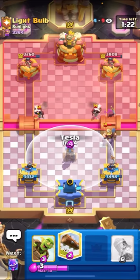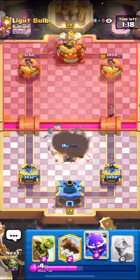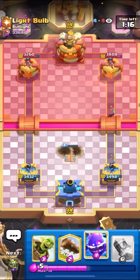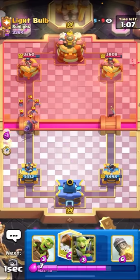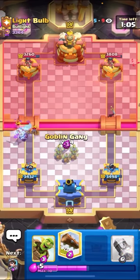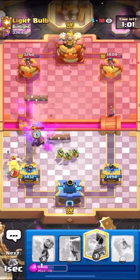He goes for the wallbreakers. I have to tesla here, just because he split them, and I wouldn't be able to counter both sides with my E-Spirit log because of the miner in front of the right-side wallbreaker. That was a really good play. He goes for the bats, trying to predict the barrel. I can go for my E-Spirit here. I don't have my knight in cycle, that's why he's going in so hard. I'll go for my goblin gang, and then I'll go for my log on top of his spear goblins. Then I need the Evo Knight right away.